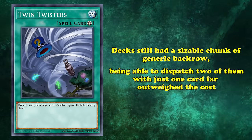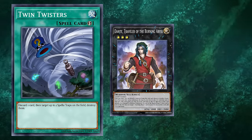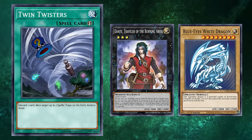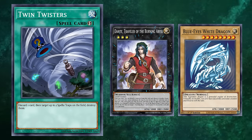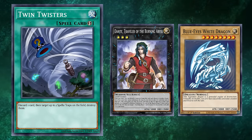Not to mention, many decks could actually take advantage from discarding cards. Popular strategies at the time, like Burning Abyss or Blue-Eyes, really valued some of their cards hitting the grave, which meant this quick-play spell ended up without a real cost.